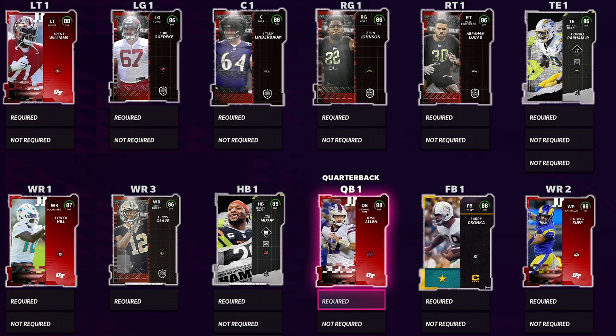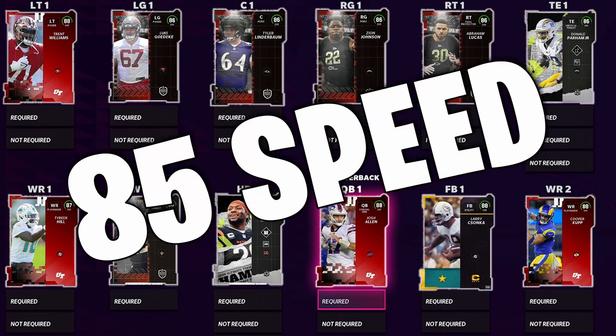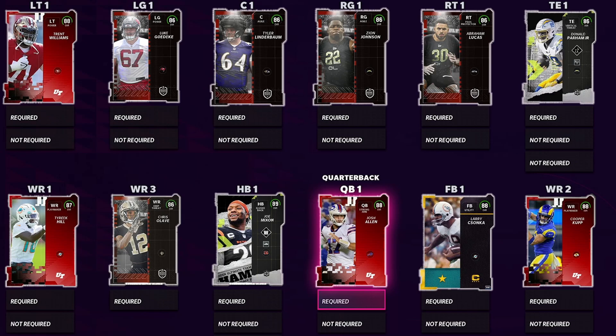Going over to tight end — Travis Kelce is 87 overall, Mark Andrews 88 overall — but you want Donald Parham Jr. The reason why: he is six foot eight, which is ridiculous, with 85 speed. This guy is going to be an absolute monster. From what I heard about the beta, people are saying the big bodies with aggressive catching are going to dominate, and this is going to be the guy to do it.